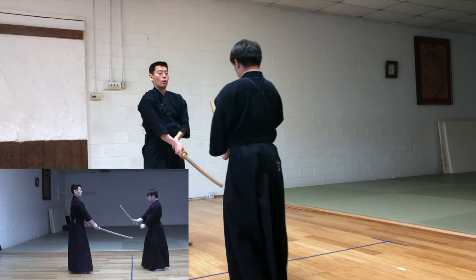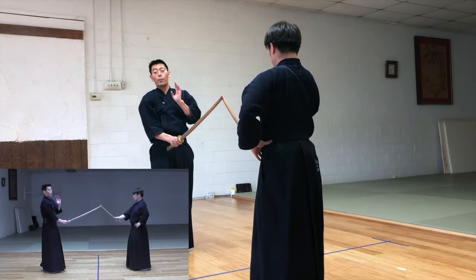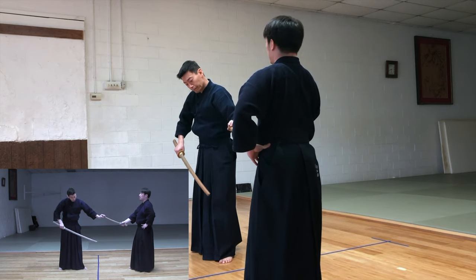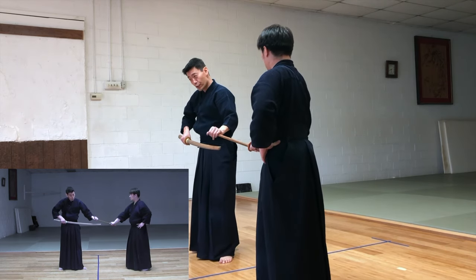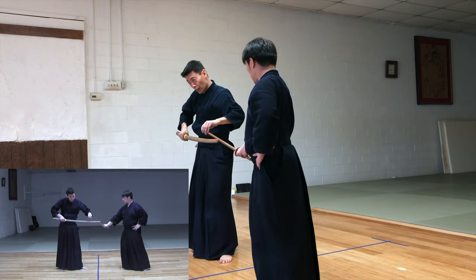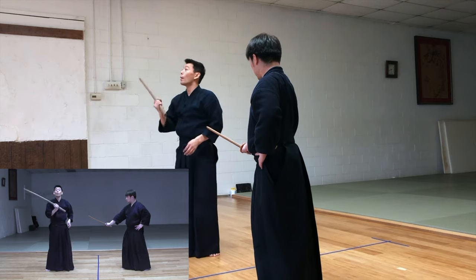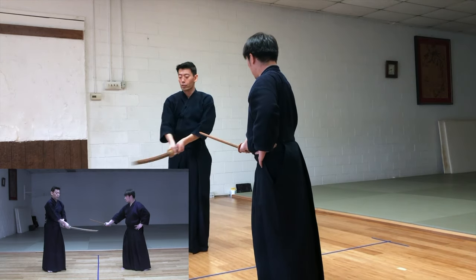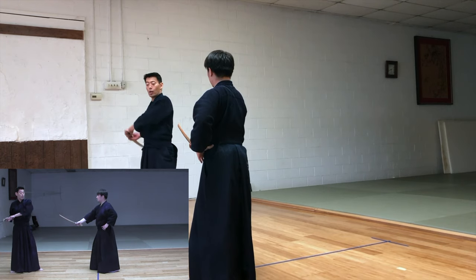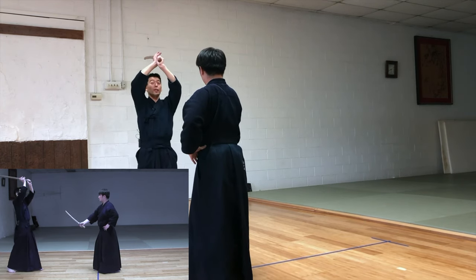Chudan. So, important part. Now you come up. He's trying to push you, suppress you, push you down. And then you don't want to go up because of that. You always go to the sideways. Take a step backwards. And then go up. Straight up.